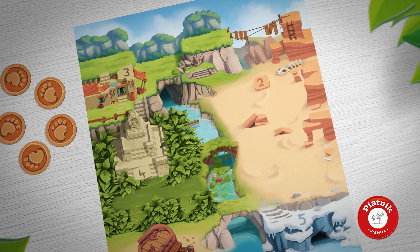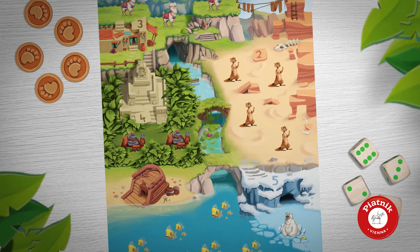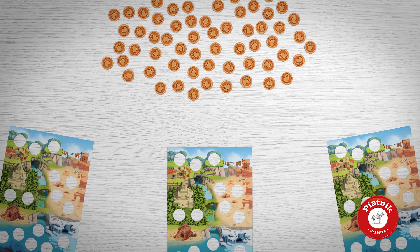Boring emptiness in the wildlife parks? Not for much longer! Grab the dice and try to fill your parks with the right animals as quickly as possible. All animal tiles are shuffled face down and placed in the middle of the table — this is the general supply.